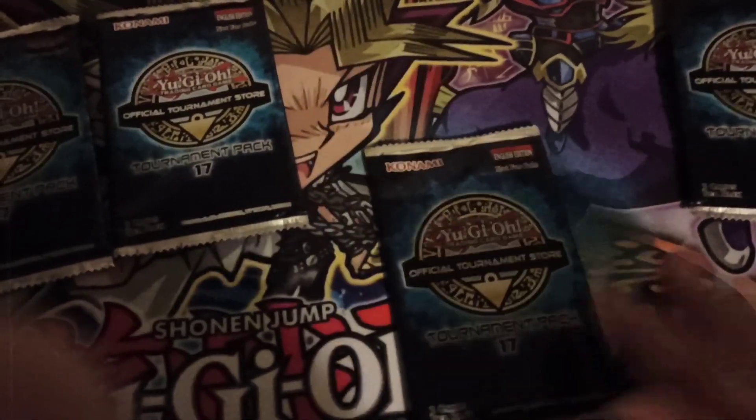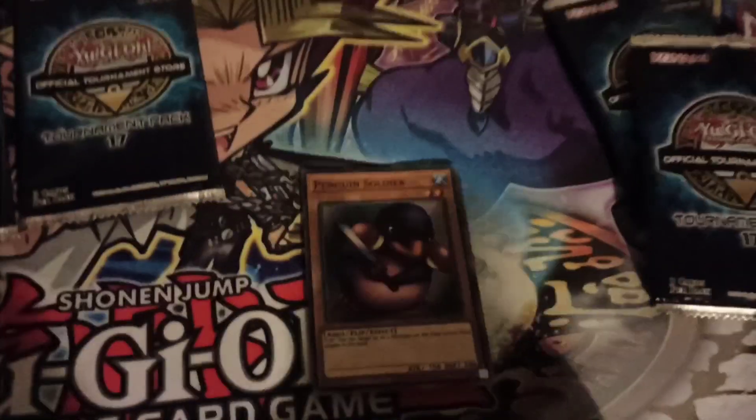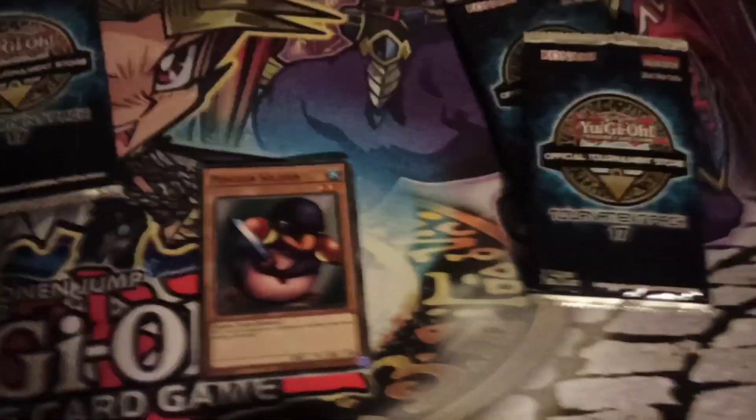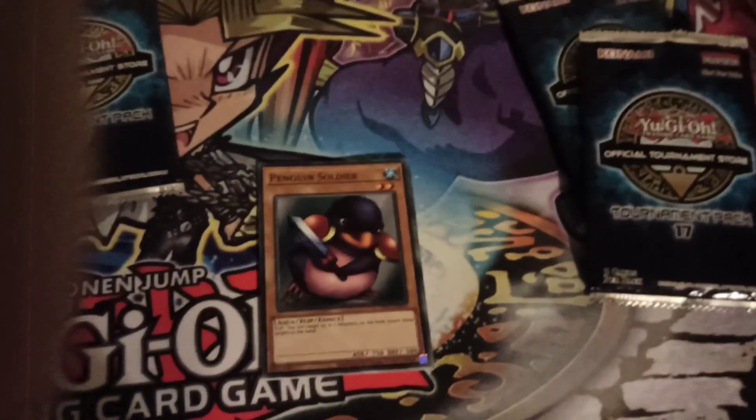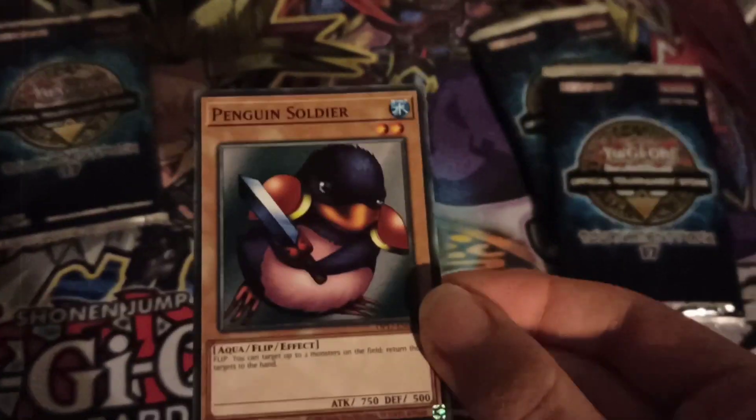Moving on to pack two. It'd be kind of cool to get some penguins and maybe Outstanding Dogmaron, because I do run penguins with my frog deck and Outstanding Dogmaron — it's kind of cool. We did actually get a penguin, so I can't complain with that. Penguin Soldier! I mean, it is Penguin Soldier, so I probably won't run many or any, but he's looking awesome. He's a great classic card that Joey used, so you can't complain there.